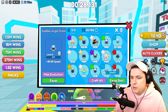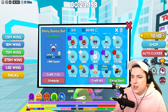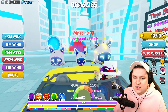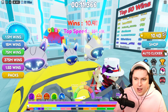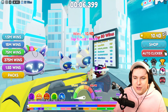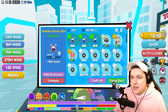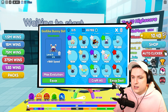Next up is the Bunny Bot, the uncommon pet. We have the basic, shiny, and godlike versions. The faces change and the colors get more cyborg-like at higher tiers — really cool. The stats are 124k, 155k, and 186k. We're literally moving up the list nicely.